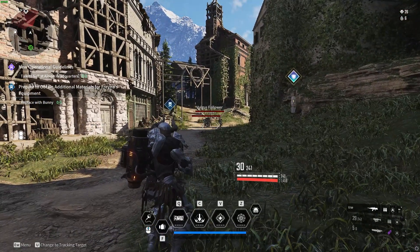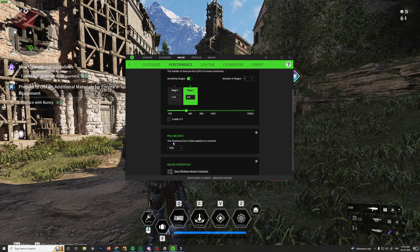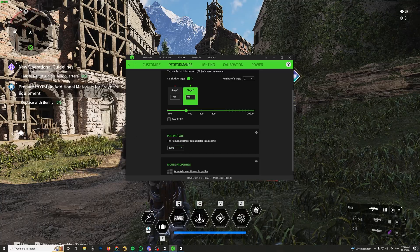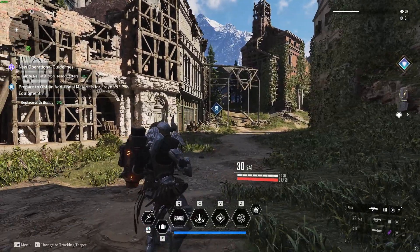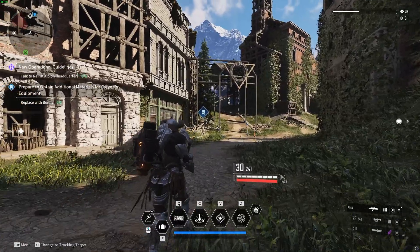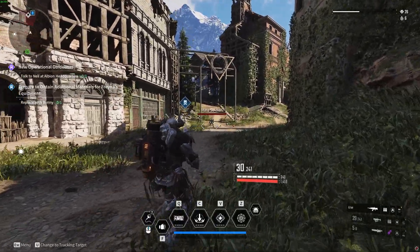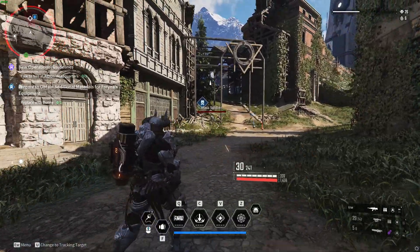One more thing — even if your mouse allows you to go above 1000Hz polling rate, you need to limit it to 1000. For some reason, the way the game is coded, going above 1000Hz creates massive mouse lag in this game specifically, even though it never happens in other games. Stay at 1000 and that's it. Let me know in the comments if it fixed the issue for you — thanks for watching.